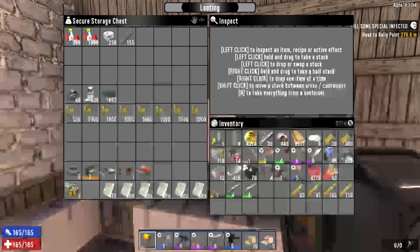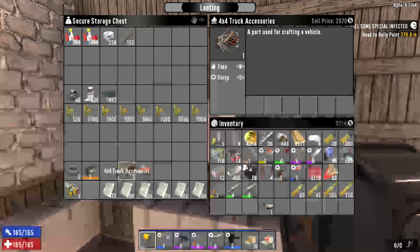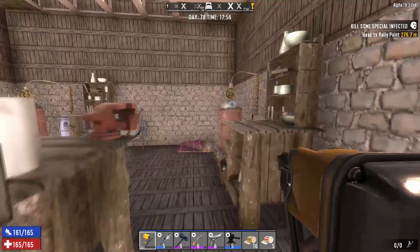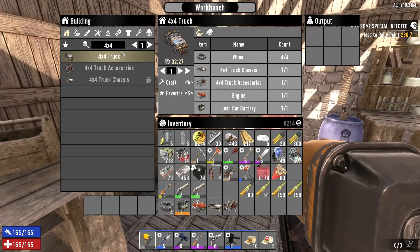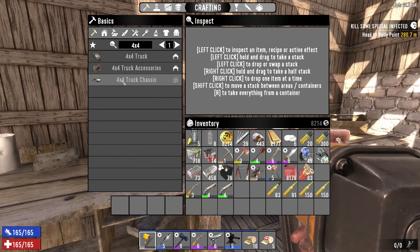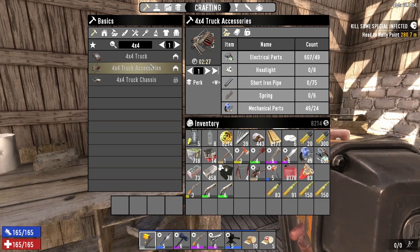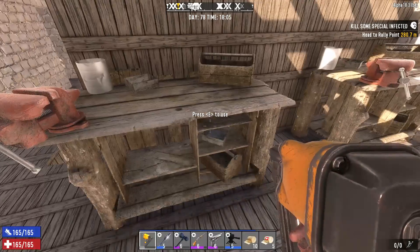I got all the parts. So we have the truck — I guess the game calls it a truck, but it's more like a jeep to me. We have all the parts: an engine, battery, and the four tires. Just type 4x4 and crafting only takes two and a half minutes. Because the only thing I couldn't do was the chassis and I found that to buy. We were already able to put it together and had the ability to craft that as well.